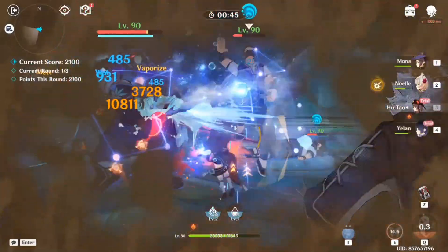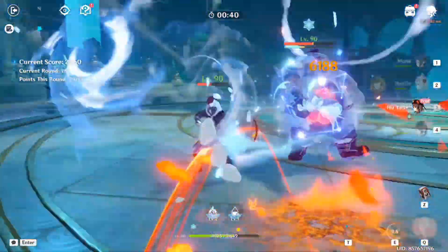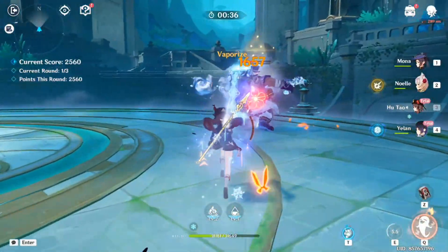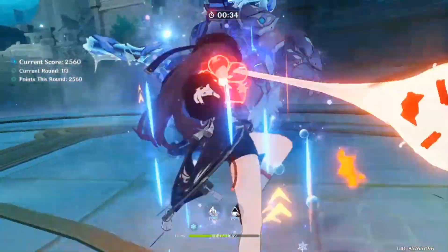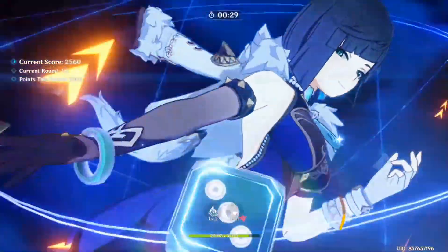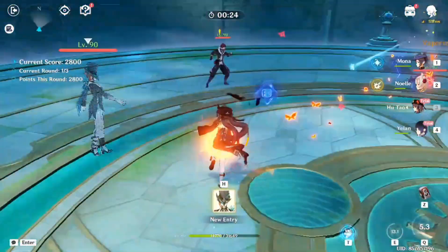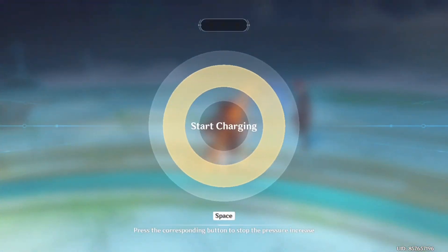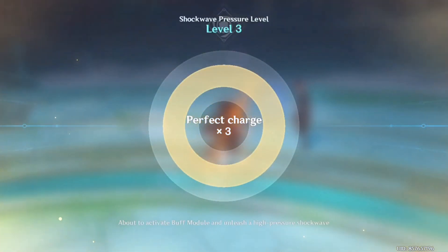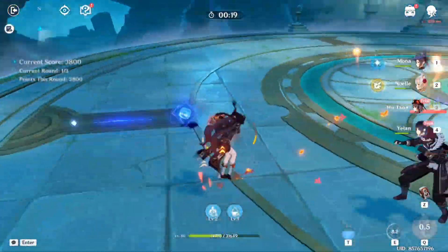One of the things you would pair with Hu Tao is Xingqiu because there's some hydro imbued while you attack. Unfortunately I don't have Xingqiu upgraded, so I'll use the alternative: Mona and Yelan. It's going pretty well — just know how to time your stuff. Hu Tao's burst is ready, let's try it out.